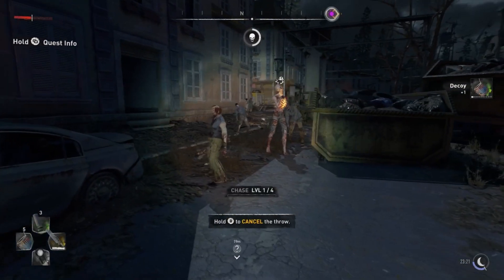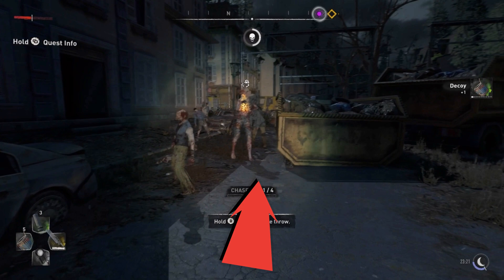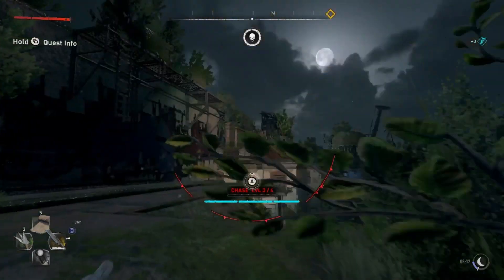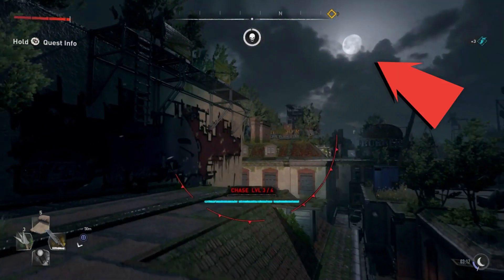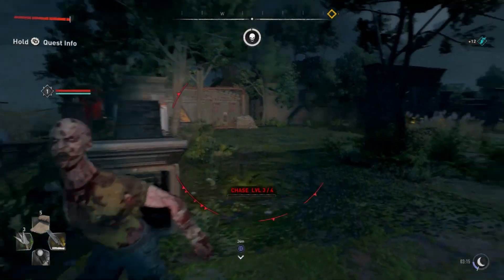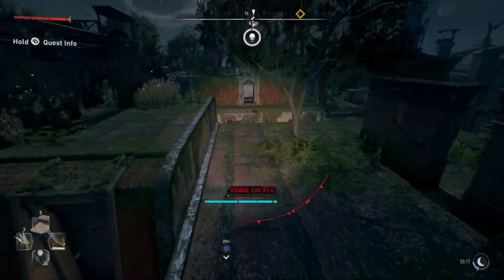When you freeze this image, you notice some long shadows being cast on the ground, and again here when Aiden is running away. There are no street lights in this street, so there must be a light source that's too high to see in this frame. Of course, that light source is a full moon, and it's no wonder, when you know that, that everything looks so bright — especially as Aiden's flashlight is on too — so it could well be that some nights will be darker than others in Dying Light 2.